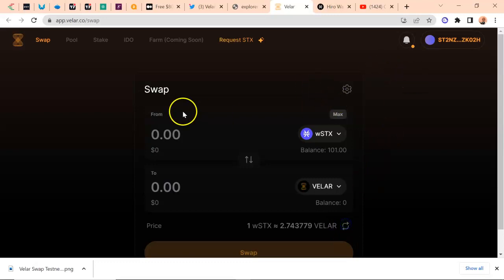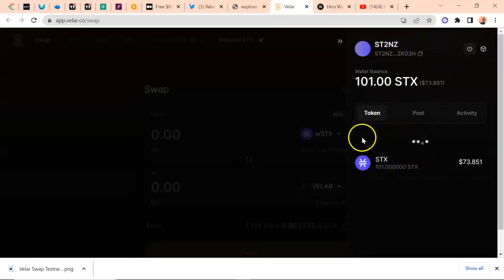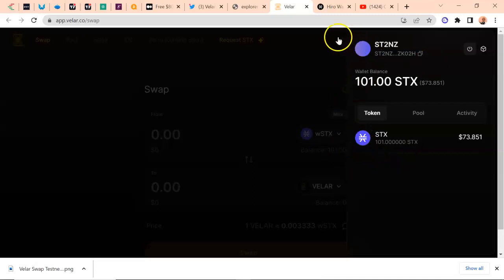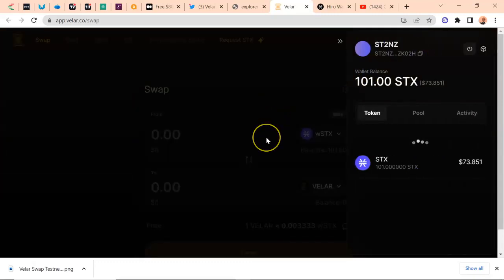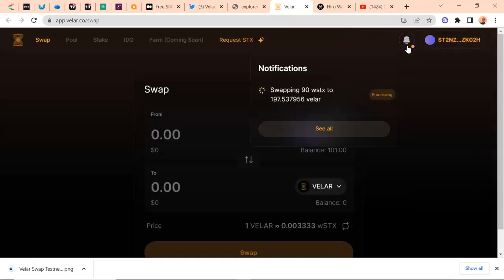I'm going to refresh this balance now. Let's see the amount of Vela we have. You actually interacted with the Bitcoin blockchain, so we have to be patient. The same process that it took to receive the STX is still going to take time to receive Vela, because we've done the swap. We just have to wait. You can see it is swapping — it says processing right there.